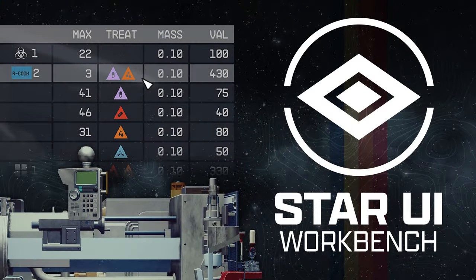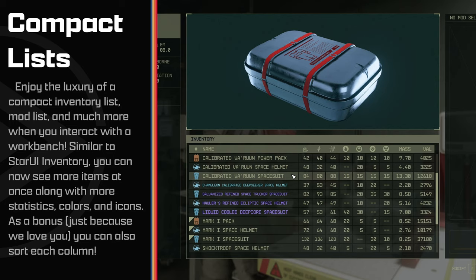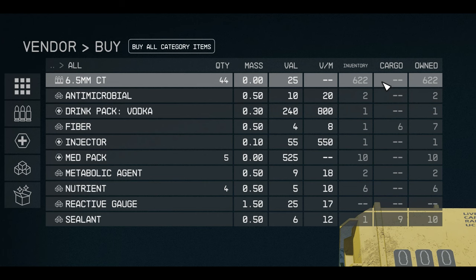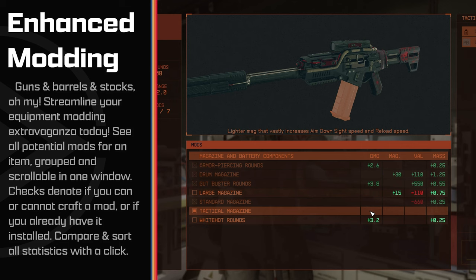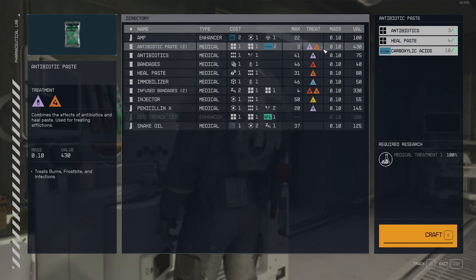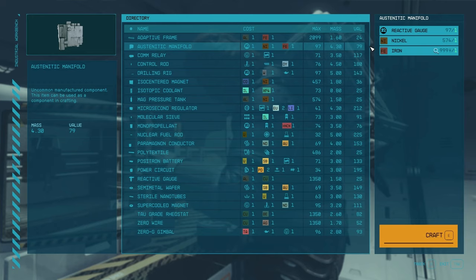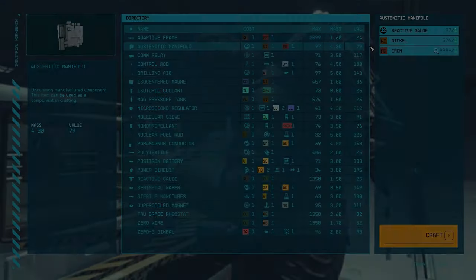Star UI Workbench provides a slimmer, cleaner view with the added ability to see how many items you already have in your overall inventory, whether it's your bags or your ship cargo. The colorized menus bring a brighter ambiance with gear upgrades showing an orange, medical a sterile white-gray, and food utilizing a tasty green option. Component manufacturing and decor keep the blue, but it's more vibrant and it just feels nicer.